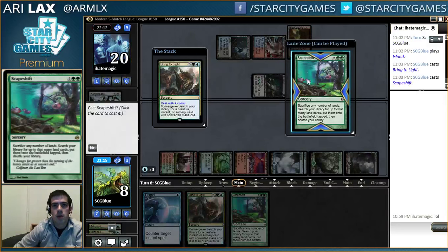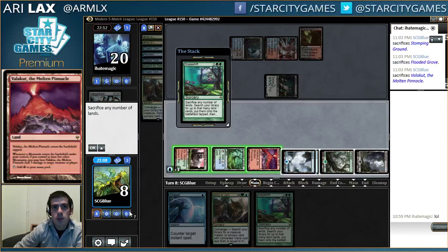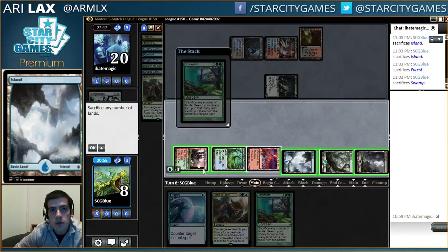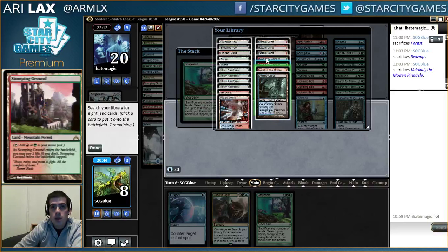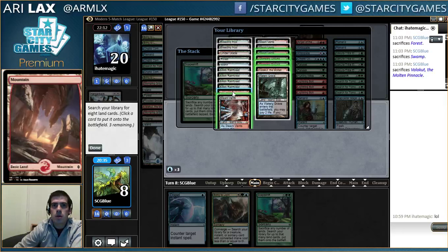Not sure why I Bring to Lighted there instead of Scapeshifted, but hold up. I don't want to sacrifice Valakut, but that's fine. One, two, three, four, five, six, seven - I actually do want to sacrifice Valakut here because the only way I can ever lose in this board state is misclicking horribly. This is the first time I've resolved Scapeshift with my Watery Grave still in my deck! I didn't miscount right? Oh yeah, that's more than enough.